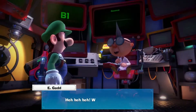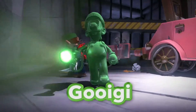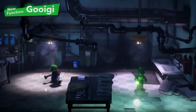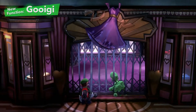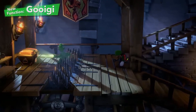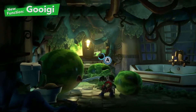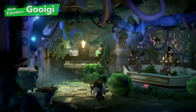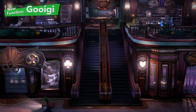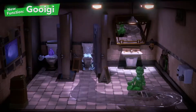We simply can't overlook the latest invention from Professor E. Gadd. Namely, Gooigi. Change between Luigi and Gooigi to use both their skills. Gooigi can do everything from slipping through metal fences to walking on spikes. Indeed, there are obstacles too great for Luigi to handle on his own. And if you pass a Joy-Con controller to a friend, he makes for a great co-op partner. But proceed with caution — Gooigi and water definitely don't mix.